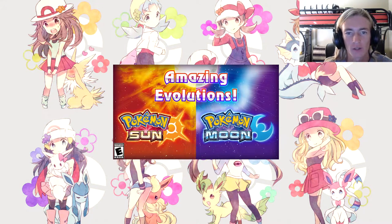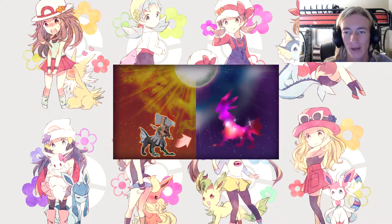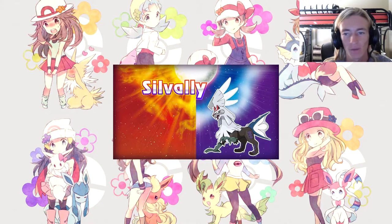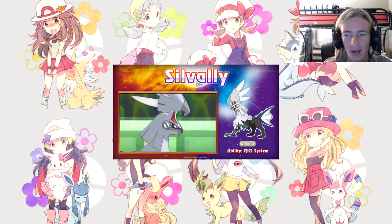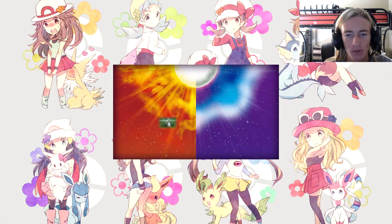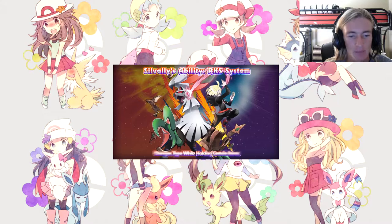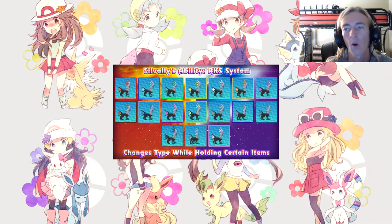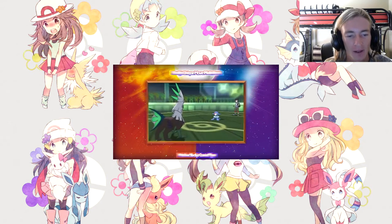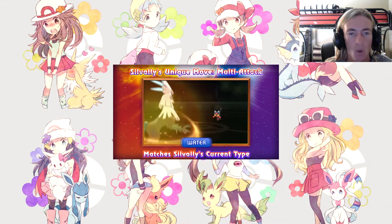Brand new — we've got Silvally, and it looks like when it removes its head it's going to evolve, or that costume-type thing. Silvally's ability is RKS System, which changes its type while holding certain items — it can turn different looks and everything. Its color matches Silvally's current type: if it's grass it's green, water it's going to be blue, fire it's going to be red.